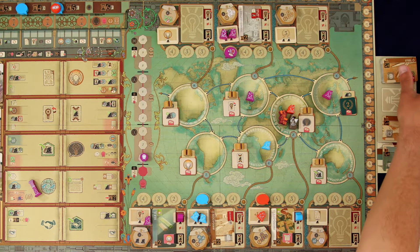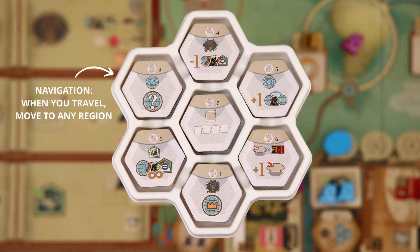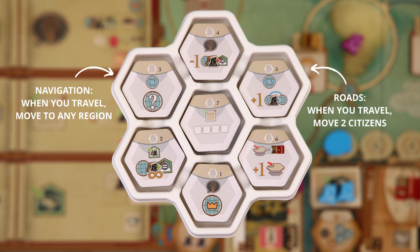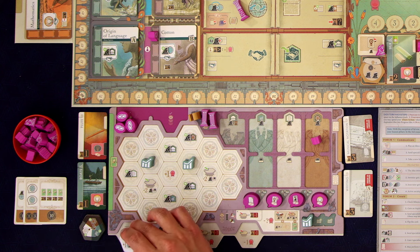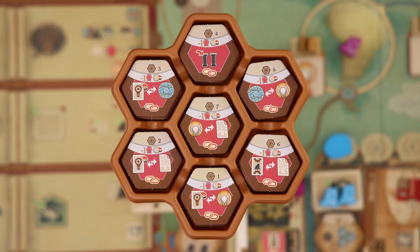My society already began knowing how to make flutes and how to make boats, so learning about musical notation only makes sense. Then everything just slides down. I think I'm going to go for roads — so you just take this and replace it. And now we get to take a brown technology tile. I definitely want to go for patron.